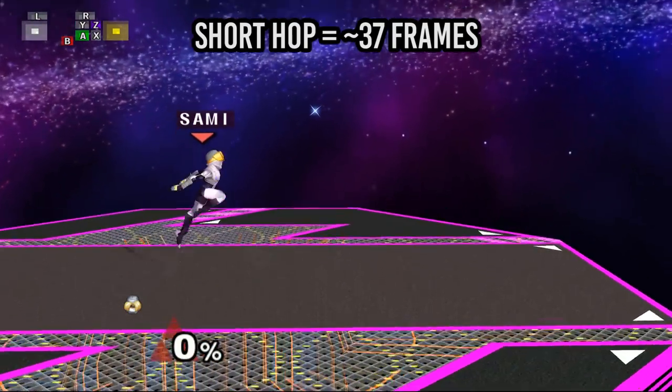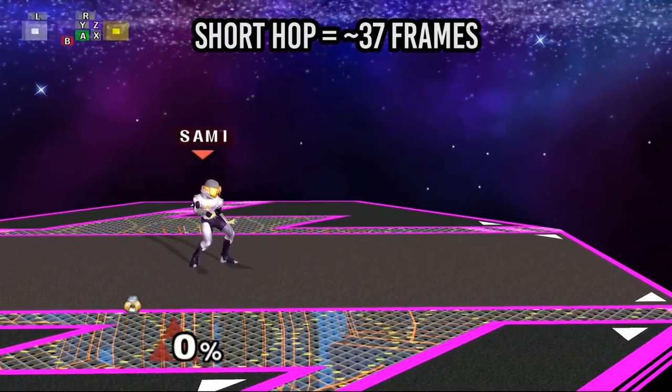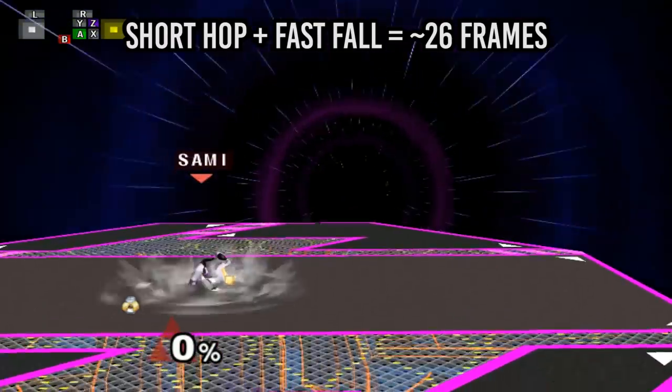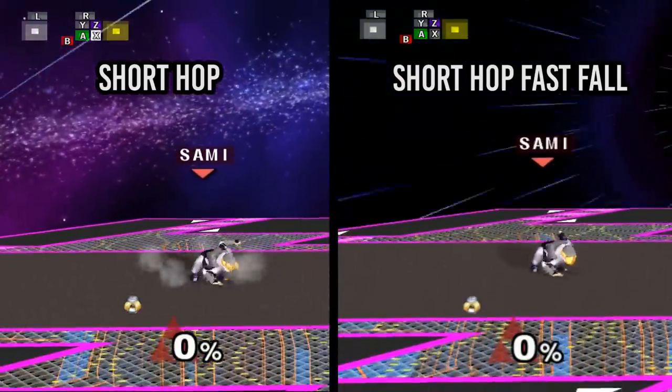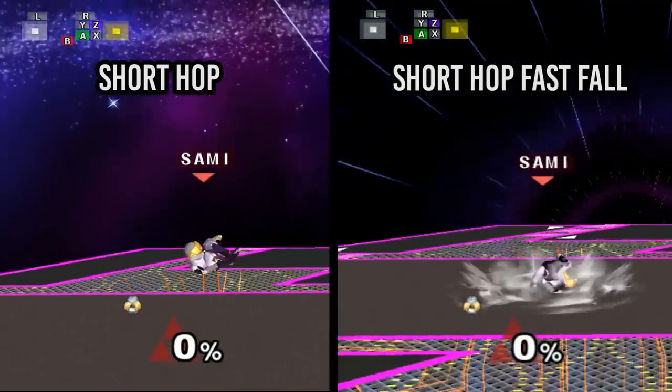Just to get some technical stuff out of the way: Sheik's short hop takes around 37 frames before you land normally, but if you fast fall, it only takes around 26 frames for her to land. This means that if you short hop and fast fall, your jump is much less reactable and you're vulnerable for a shorter period of time.